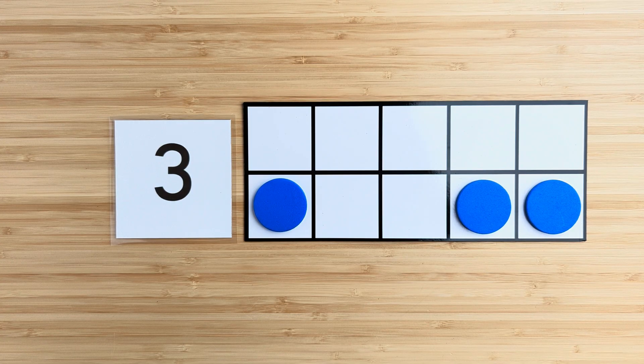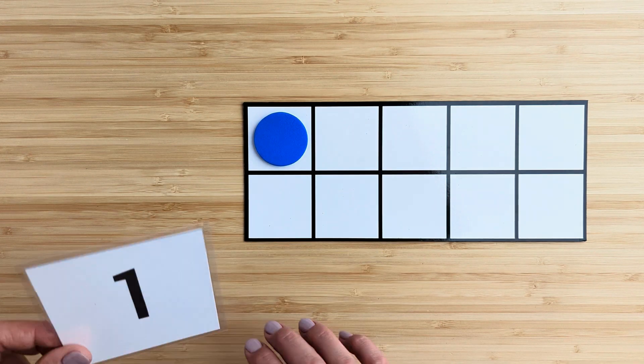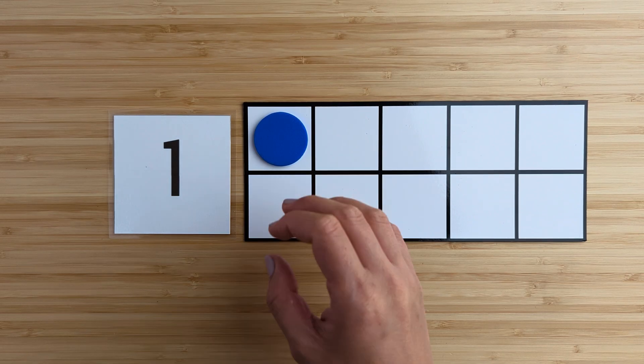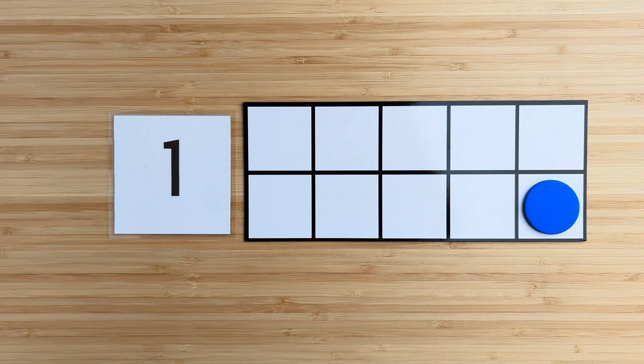There are still three blue circles. Good job. Let's try another one. How many in all? Point and count. One. There is one blue circle. What if I move it around? How many in all? There is still one blue circle.